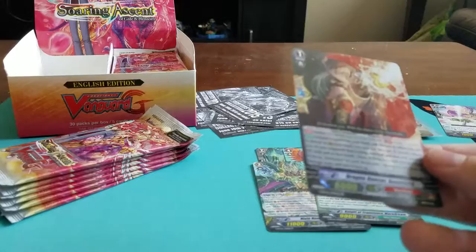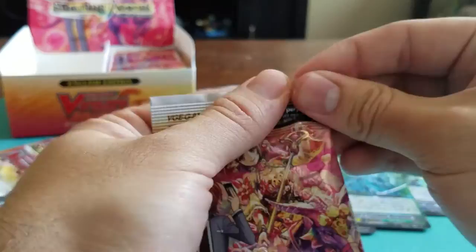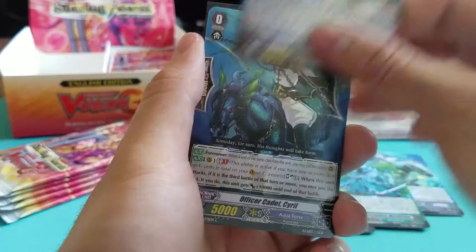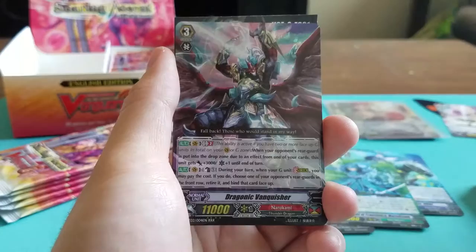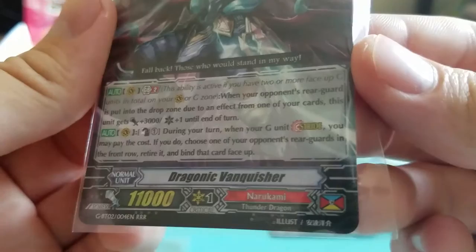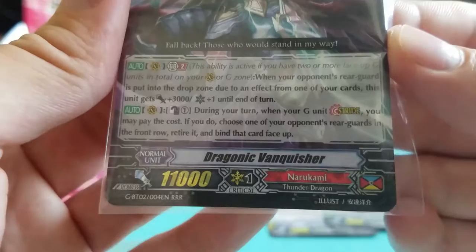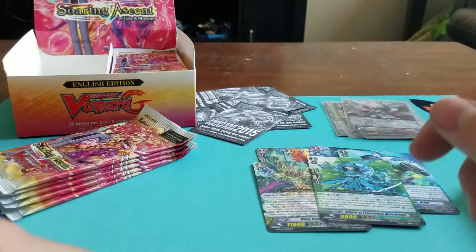Let's get into all these packs — using my MTG sleeves since I don't have smaller sleeves. Perfect Guard for Narukami. Looks like the left side of the box was the better side this time. Steam Maiden Isshin. Officer Cadet Sybil. Battle Siren Stacia. Ionization Eradicator Capniss. And Triple R — Dragonic Vanquisher of Narukami. Generation Break 2: when your opponent's rear guard is put into the drop zone by your card effect, this unit gets 3,000 power plus one critical. During your turn, when your G unit cross-strides, you may pay the cost; if you do, choose one of your opponent's rear guards in the front row, retire it, and bind that card face-up.